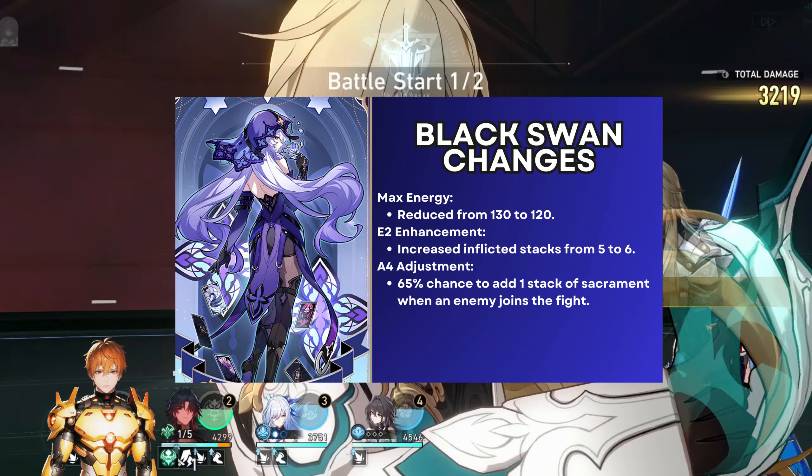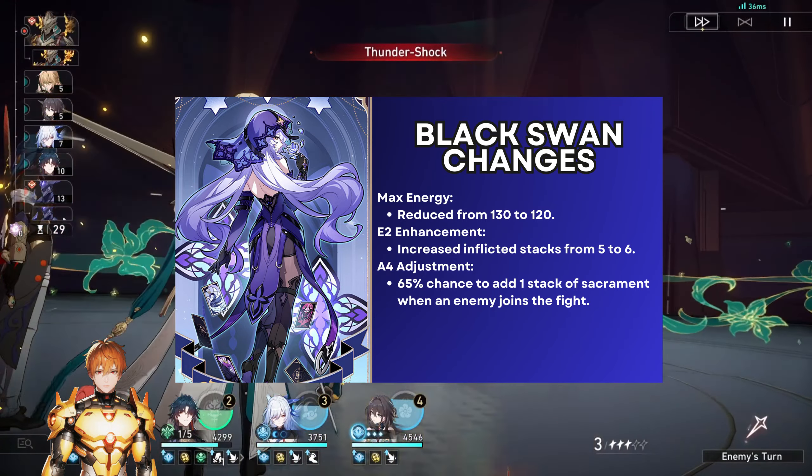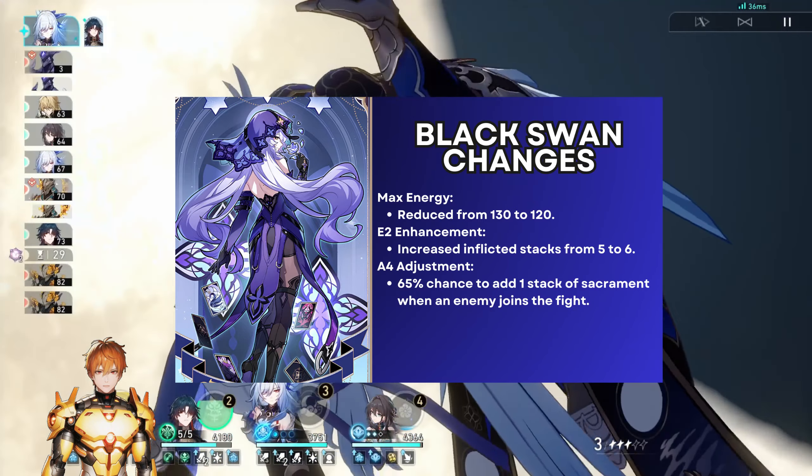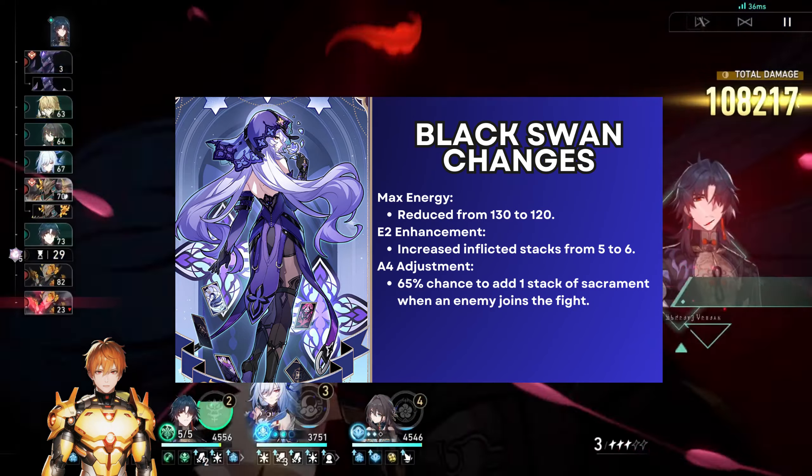For E2, whoever goes for that, the stacks will be increased from five to six. The A4 ascension trace will also have an additional new effect: a 65% base chance to apply Sacrament on an enemy whenever they join the fight. This is quite useful because outside of her technique, it would be difficult to apply Sacrament on new enemies right away. With this A4 change, you'll always have Sacrament on enemies immediately, which is very nice and could also help in Pure Fiction.